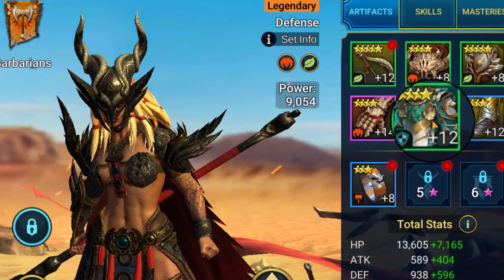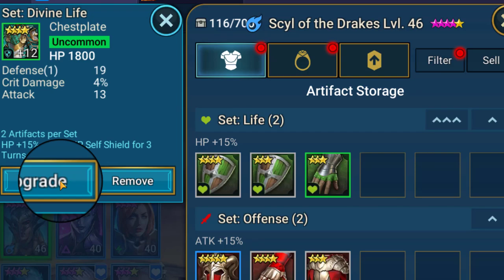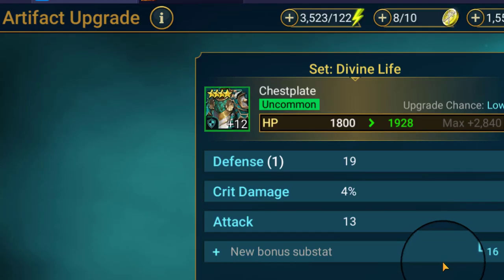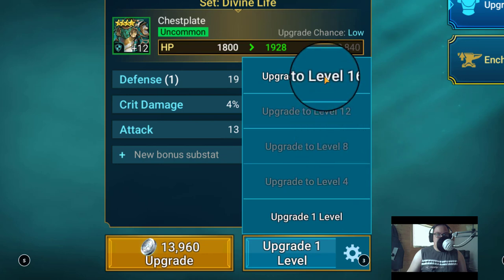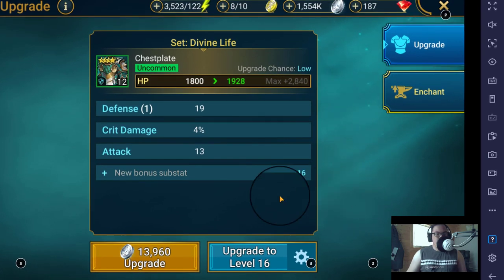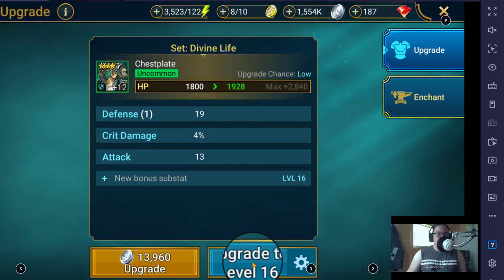Then what you do is select an artifact to upgrade — we're going to select this one to upgrade. You're going to go up to level 16. This worked in BlueStacks before, so we're going to try it again. I have about 1.5 million silver. We're going to see how fast this goes. It's at 12 now, and we're going to time how long it takes to get to 16.